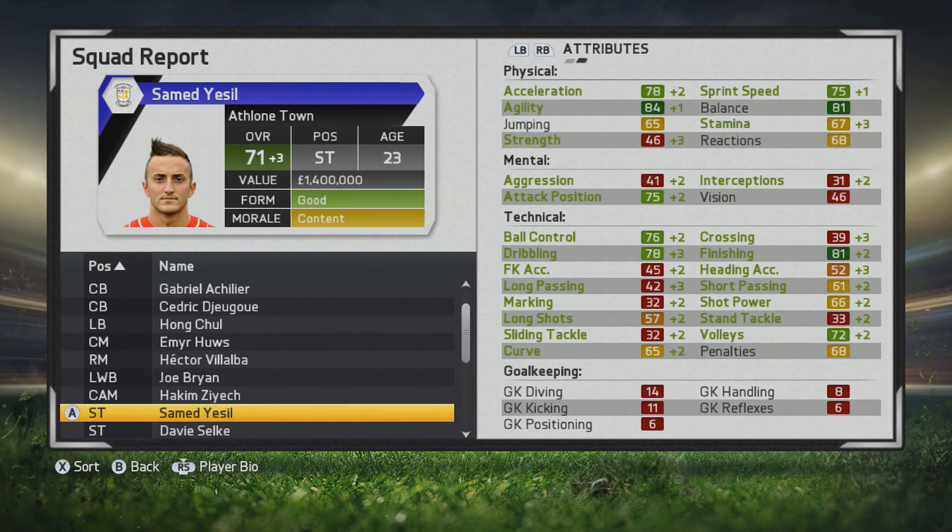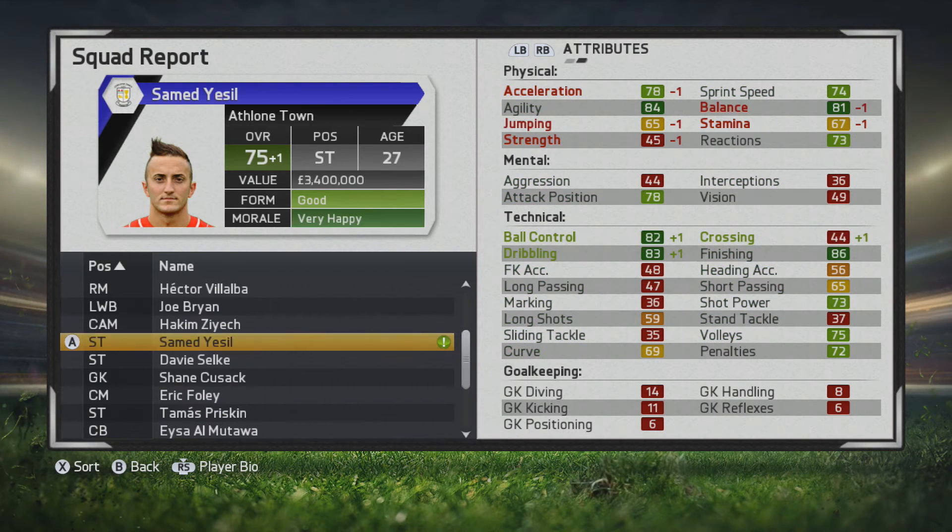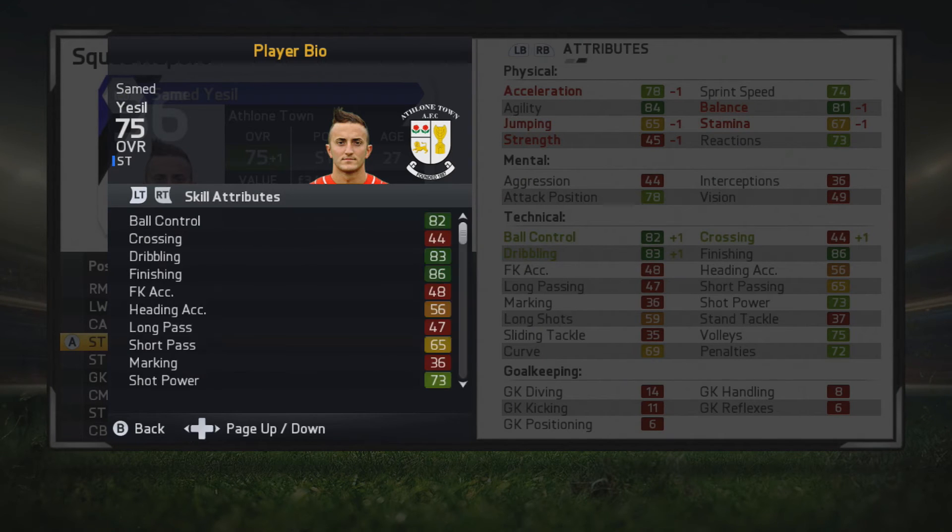Jumping ahead to the third year, 81 finishing — that is incredible — and he's only 23 years old. Ball control, dribbling, and attack position all look great. Some boost to his physical stats as well. He did pick up an injury in the season which hurt him, but you'll see he does reach his sell-by potential of 75 here. Finishing, ball control, dribbling, attack position looks solid — impression and shot power, volleys, and penalties and agility still look very good, with some good balance as well.